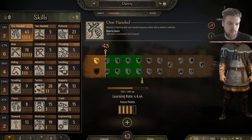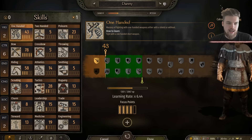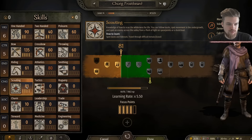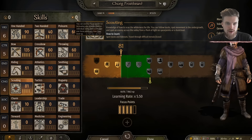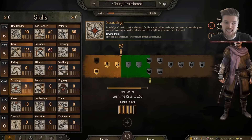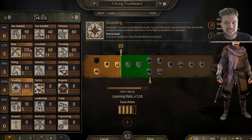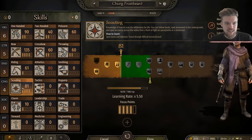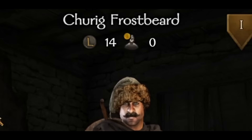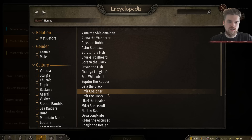Another valuable party role is a good scout. My own scouting skill is only level 9, so I hired a cheap companion called Churig Frostbrand. Since he's been my scout he's now at level 81 scouting, up from 60 at the start. Try to invest his focus points into scouting as he levels. He's also fairly competent in combat — I give him a bow and he has an archery skill of 135, which is ridiculously good. Archery and scouting combined makes him excellent. His name is Churig Frostbeard if you want to find him.